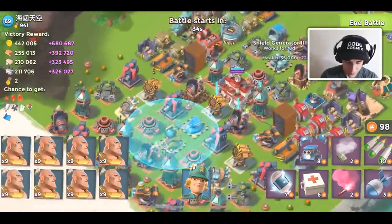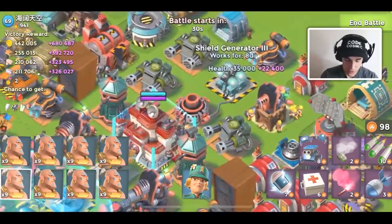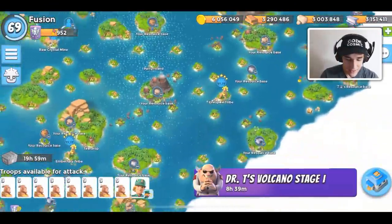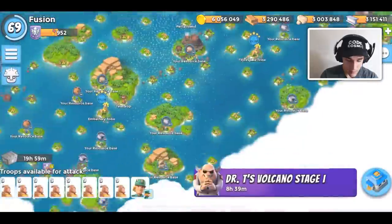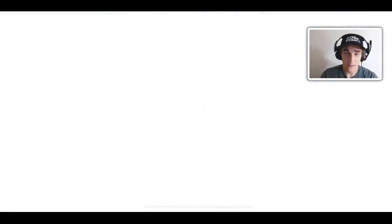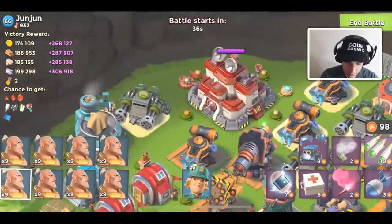This player has a shield generator with a ton of HP — that's an easy heavy bombardier base. He has a lot of loot so I'm going to leave him for now. That NPC base had 300,000 stone — that's crazy.